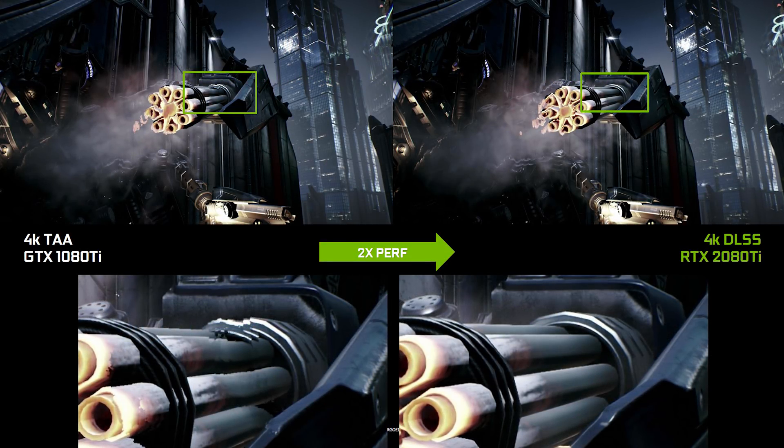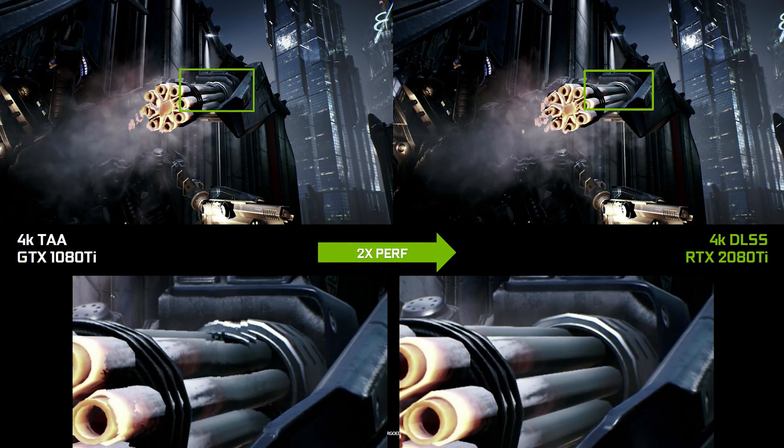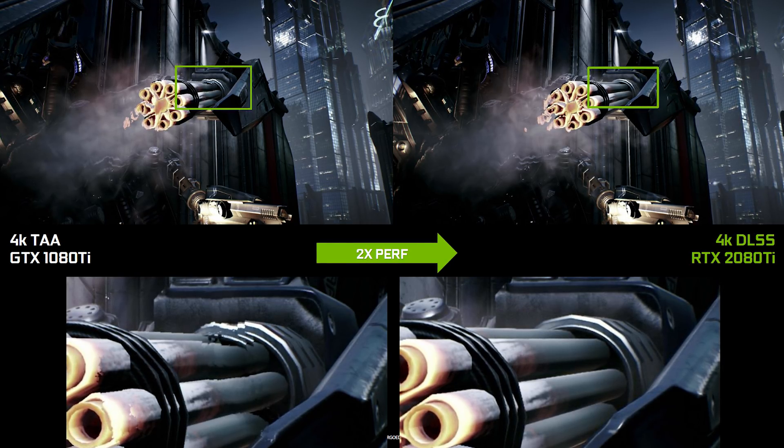What DLSS aims to provide is a 4K image equivalent to a native 4K presentation, except with higher performance. This is possible because at 4K, DLSS is actually rendering the game at approximately 1440p — two times fewer samples — then upscaling it using an AI network trained on a 64x super-sampled anti-aliased reference image. You could think of it as an advanced upscaling technology similar to checkerboard rendering that consoles like the PS4 Pro used to render games at 4K while actually rendering at lower resolutions. Theoretically DLSS fixes many of the issues with checkerboard rendering, making it more suitable for PC gaming where artifacts are much more noticeable.